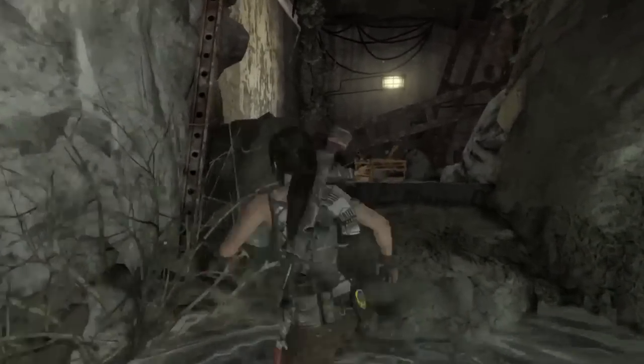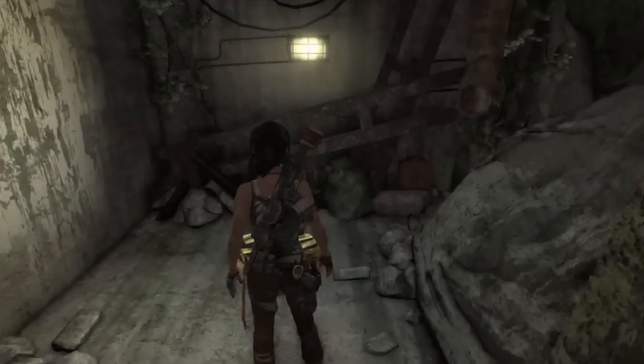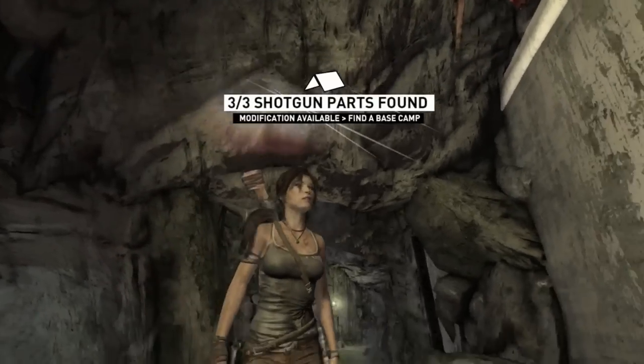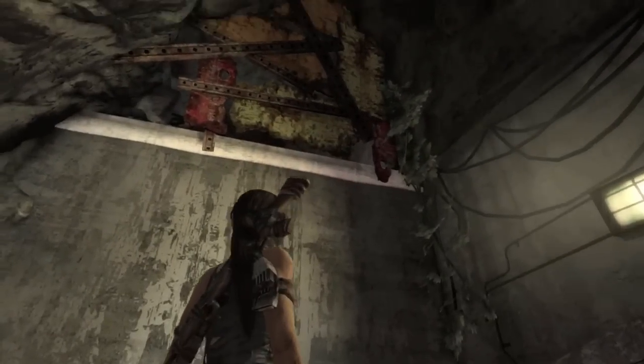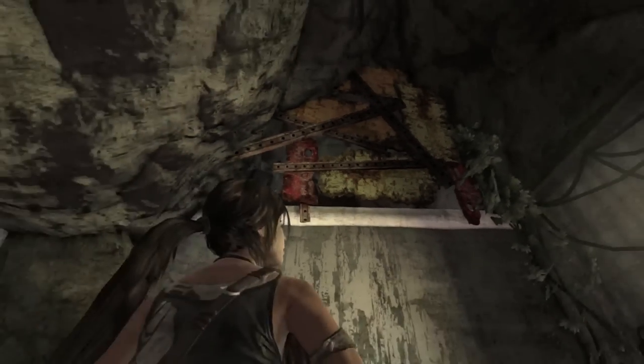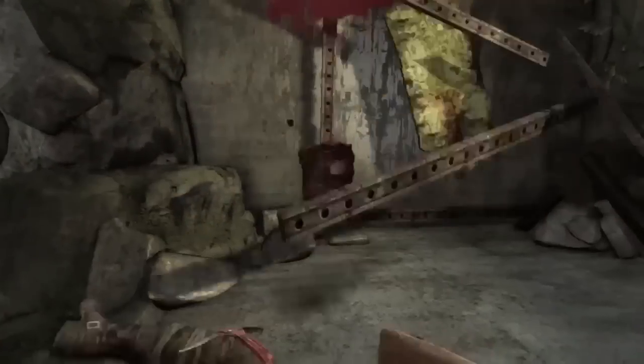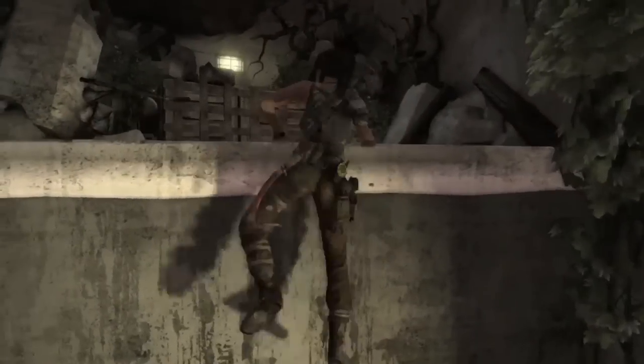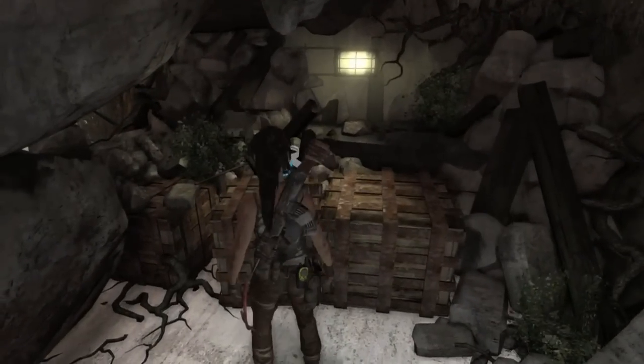When you finally get up there, turn to your left, look up, and blow up another metal wall with a grenade. You might want to stand back. Climb up the wall and collect your second relic.